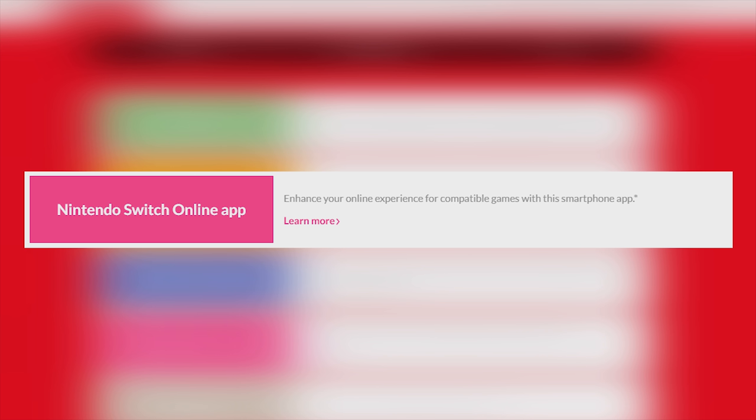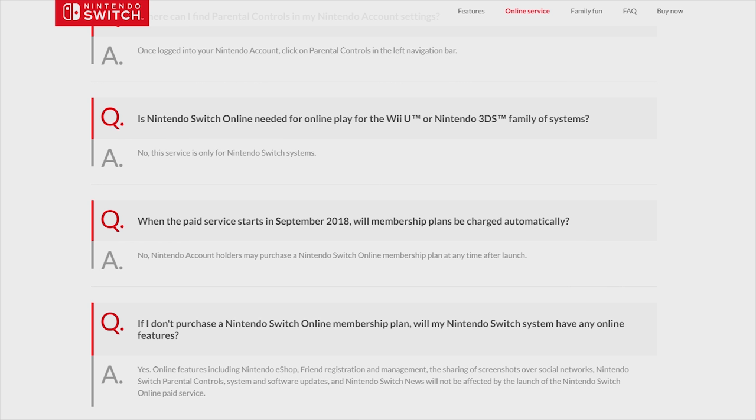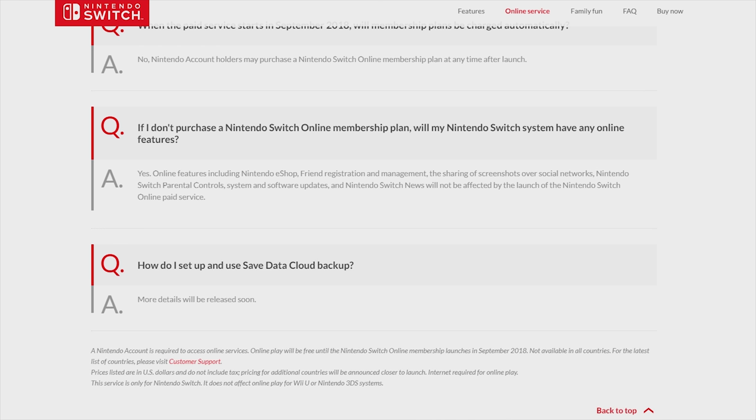The Nintendo Switch Mobile App will allow you to voice chat with your friends while gaming. This is another fascinating feature, but it will be interesting to see how it will perform under load. Even though the platform has been up for a while, it'll be interesting to see if we'll see less lag and better server performance once players are required to pay. Else Nintendo will be shooting themselves in the foot for leaving the issues unattended.